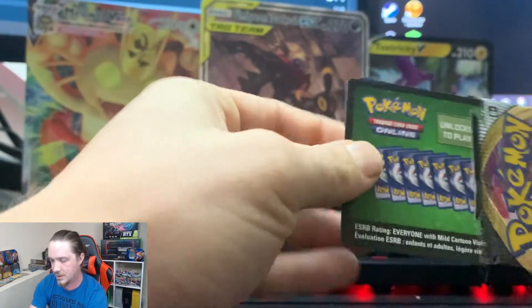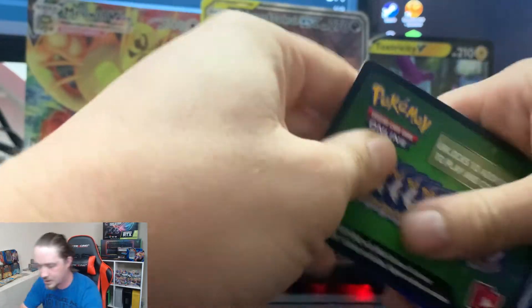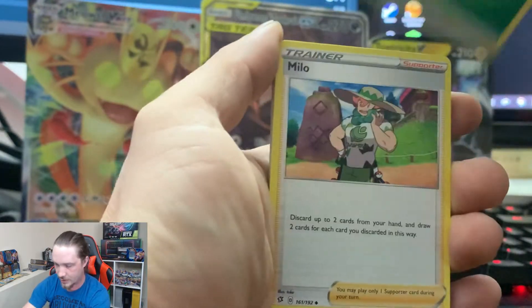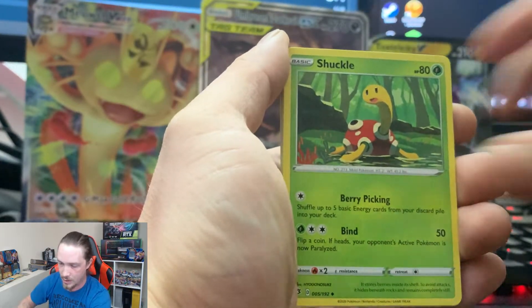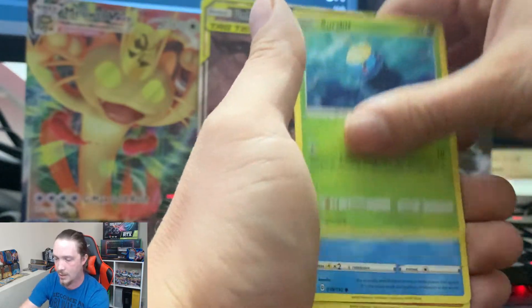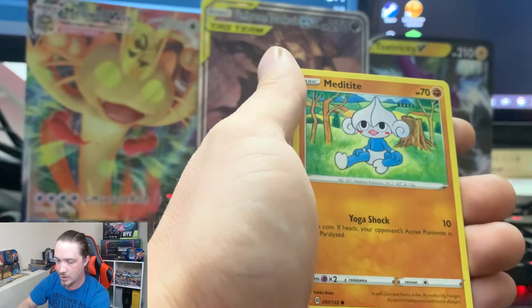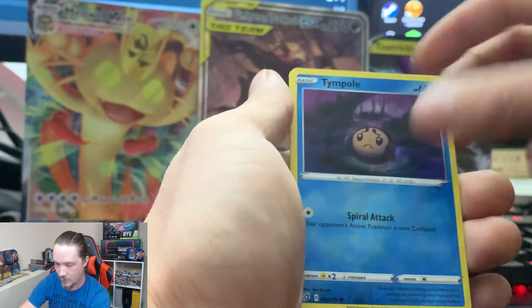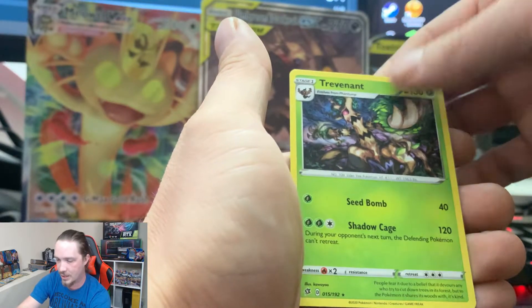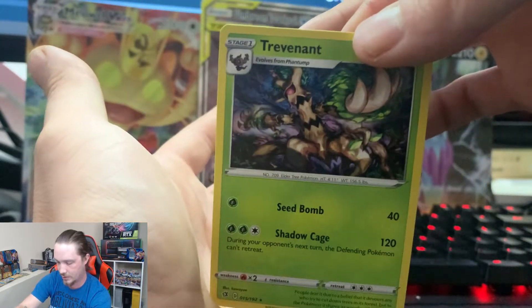Looks like we've got about five packs left. We did get a Secret Rare so far. Grass Energy, Milo, Shuckle, Luxio, Arrokuda, Galarian Meowth, Sunskirt, Magikarp, Metetite, Reverse Holographic Time Pole, and Trevenant as our regular rare.